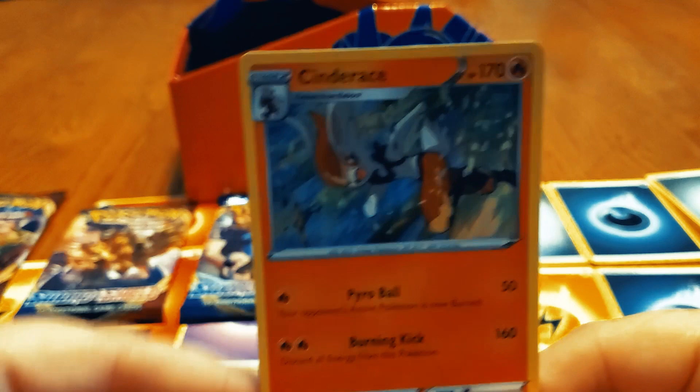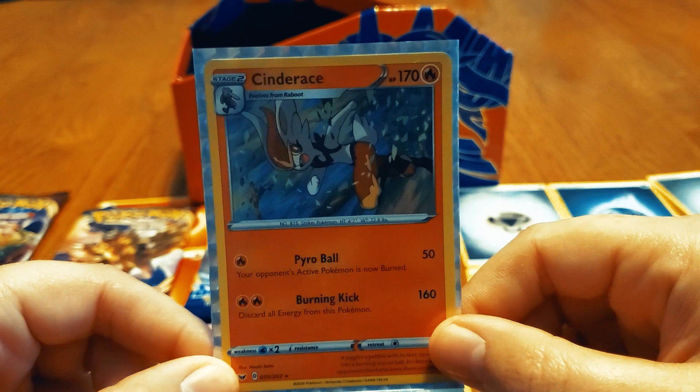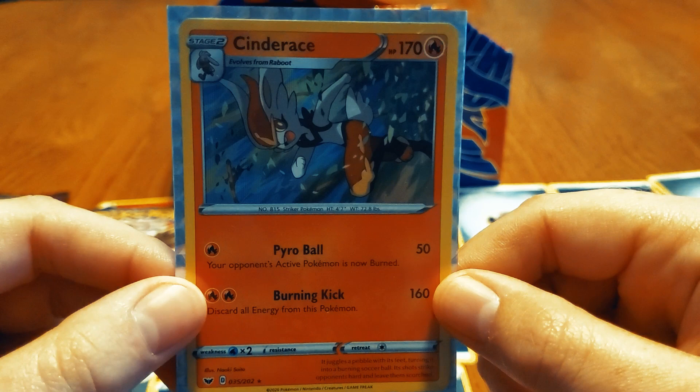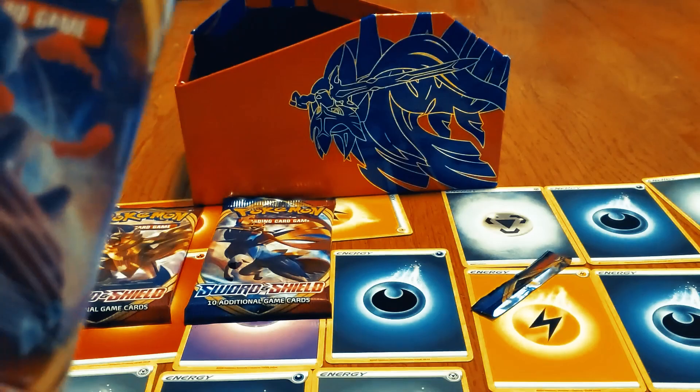This is a really good card today, alright! Finally got something really good — Cinderace is no slouch. Yeah, his signature move, Poball — that's about it, alright. So hype for this man! Thank you for coming through man, really saved me today. Whoo, thought there wasn't getting anything new. Yes, it worked out very well, thank you, come again.